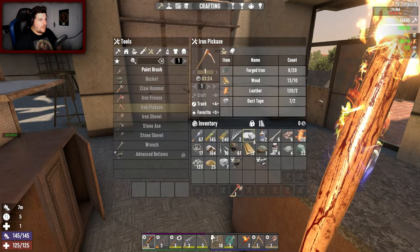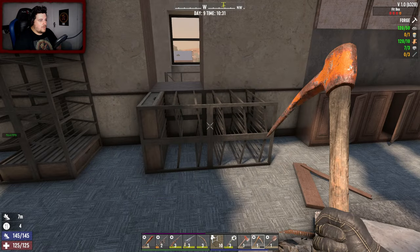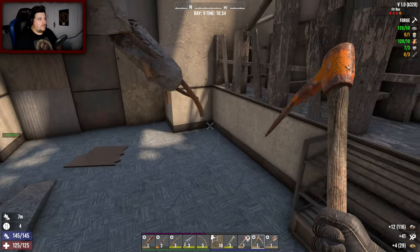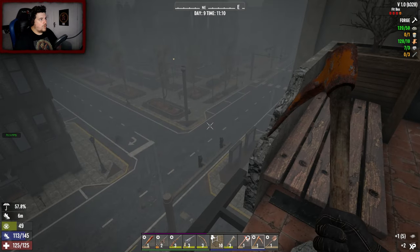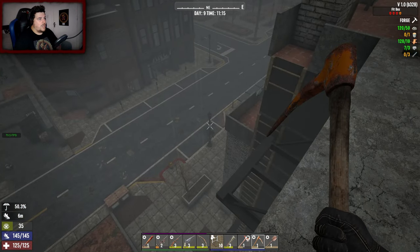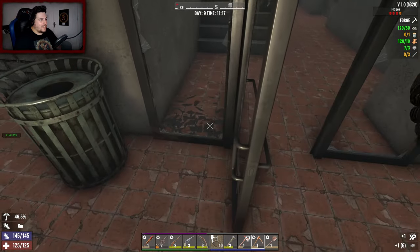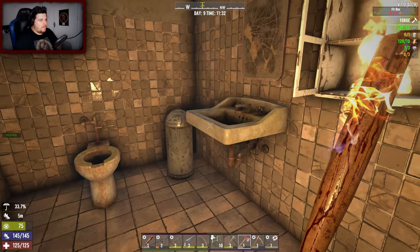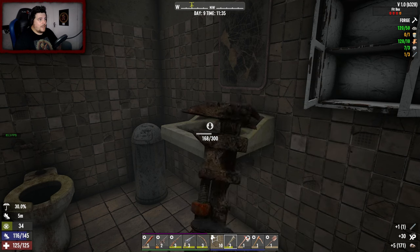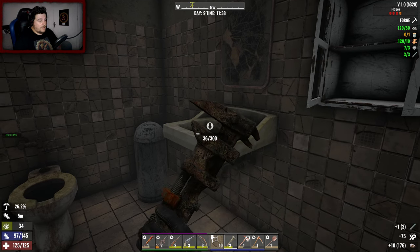I need short iron pipes. I need to break something down. What can give me short iron pipes? Not much on this floor. Let's break this massive section. A little rainstorm - and oh my god, two dogs! Maybe there's a little dog horde I haven't noticed. A dog's coming indoors! We're just gonna try and find some short iron pipes. Short iron pipe - nice! I need three. You can craft them in the forge anyway. Got all three from the sink, and an additional one!